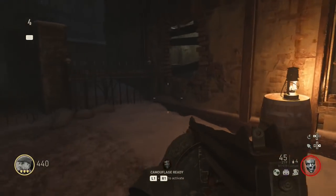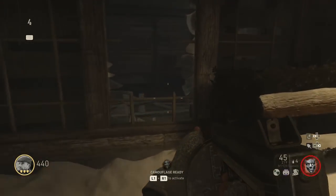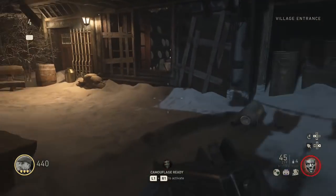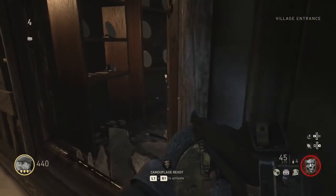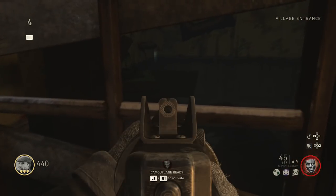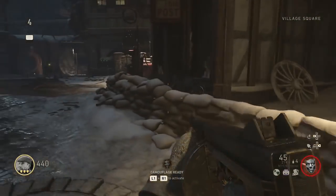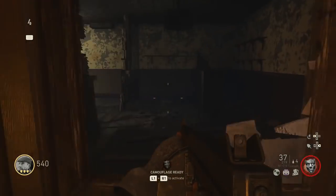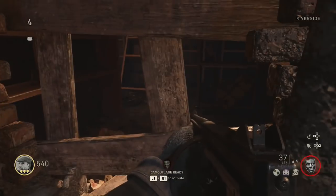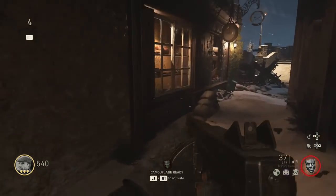The spawn locations for these objects are pretty random. You'll be looking in the riverside, pub, village, and spawn area. On screen now are some locations where you want to be looking. You want to be looking through windows that zombies come through, at cracks through the walls, through pieces of wood, and through glass windows. Just look around the whole area of the riverside, the pub, up near the courtyard, the spawn area, and the village. What you're looking for is a ribbon with a number on it.